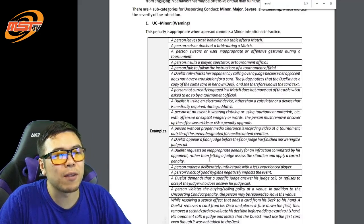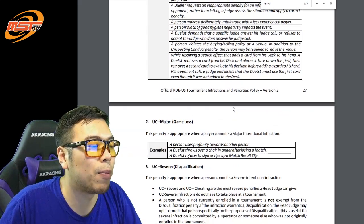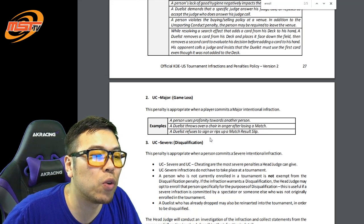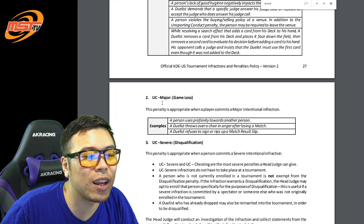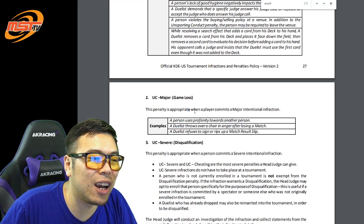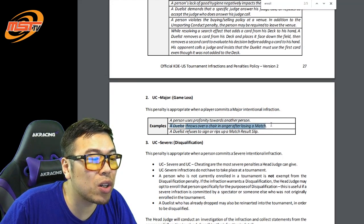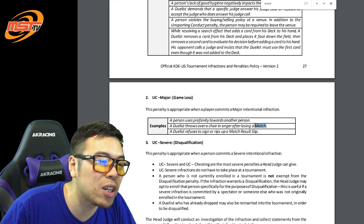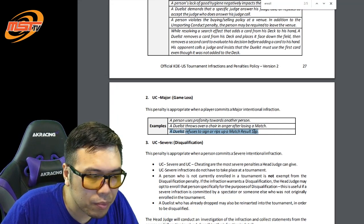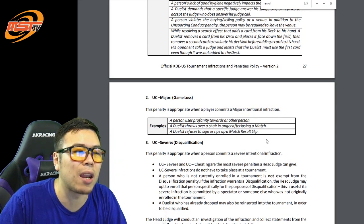UC minor is just being an indecent person that's not willing to listen. What about UC major? Now you're being a sore loser and an angry person, and you will get a game loss. If you lose the first game and start using profanity towards another player, you could get a major infraction and basically lose the entire match. So if you throw a chair after losing a match, that penalty goes towards your next match before you even start. Ripping up a slip — you have no self-control whatsoever. This is the sore loser penalty and you'll get game losses.